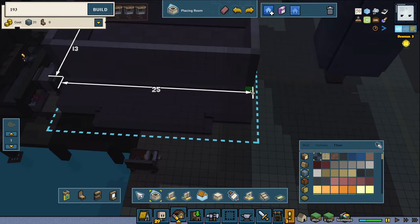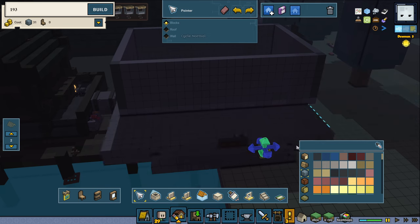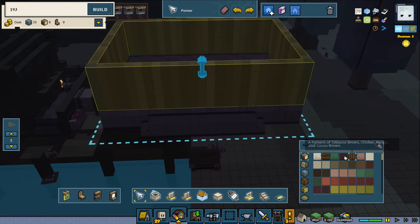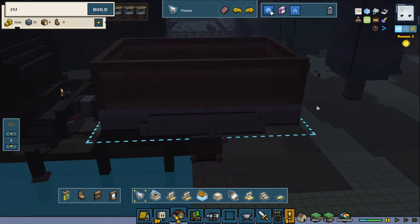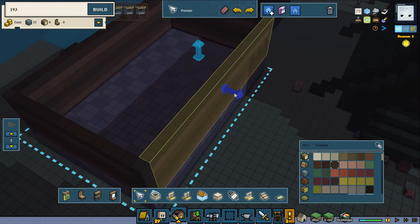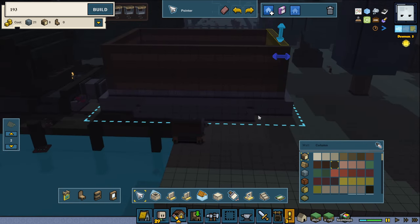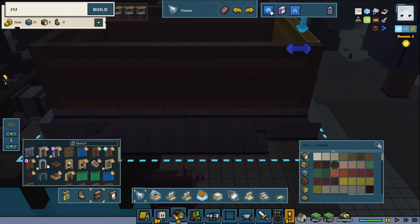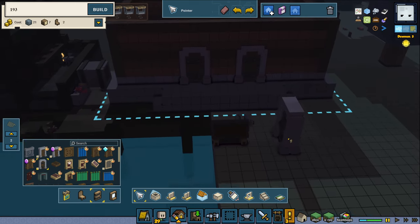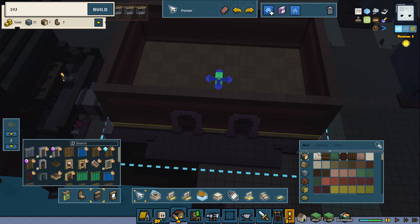Now we're going to make some walls and recolor and change things around. I'm thinking of pushing it in one block, and maybe one on every side. Then let's get a beautiful door — this one's going to be a reinforced stone frame door. Should we have it in the middle, or two doors? Two doors might feel more like a storage house.